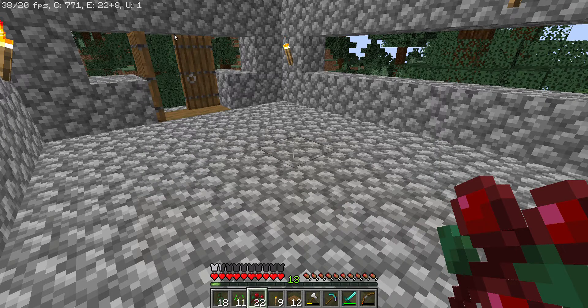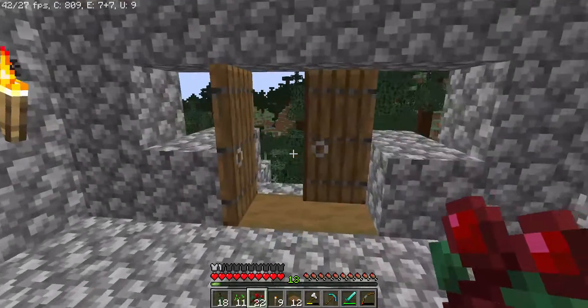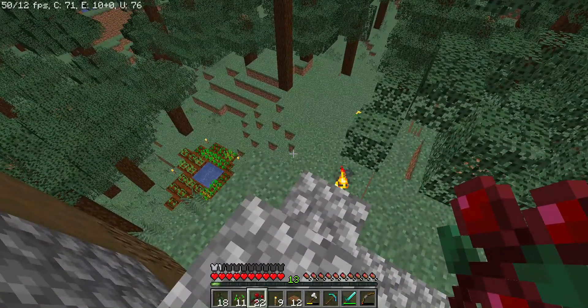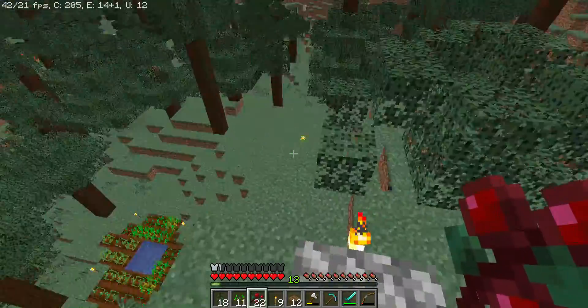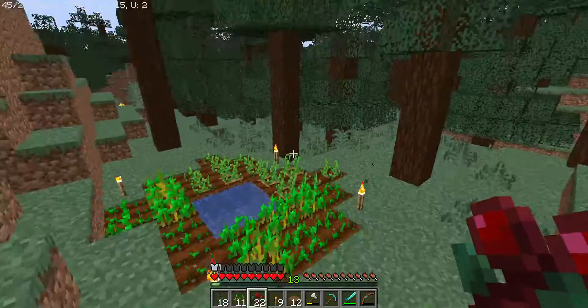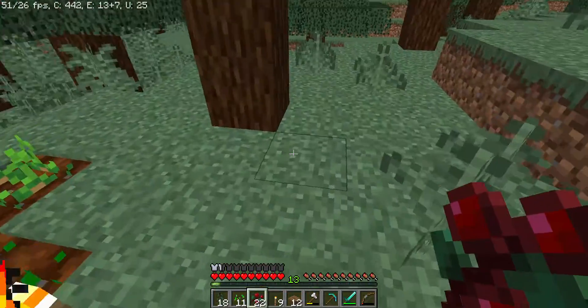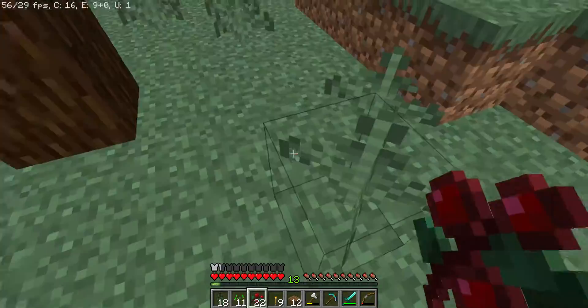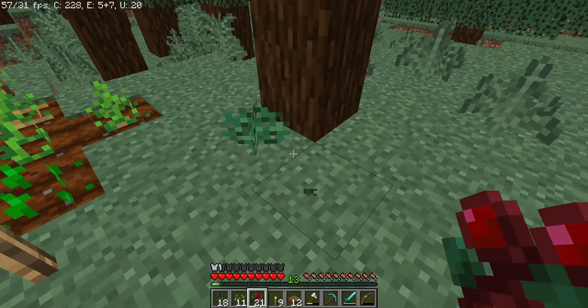Hey guys, welcome back to another Minecraft video. Today we're back on our let's play for episode number four. We're going to get right into it and set up a small berry farm next to our normal farm. To set up a nice manual berry farm, all you need is berries and slabs — I'll show you why.